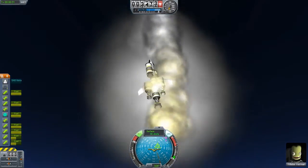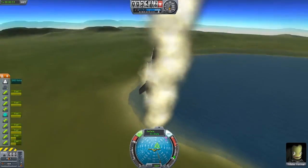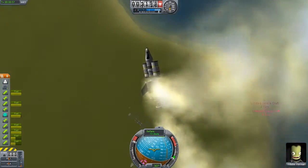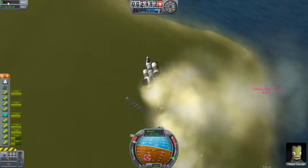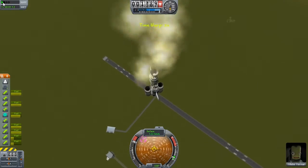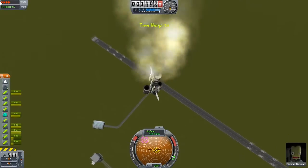It doesn't show the heat signature, which is the neat thing. So let's crash land on full speed ahead — let's go, just faster!